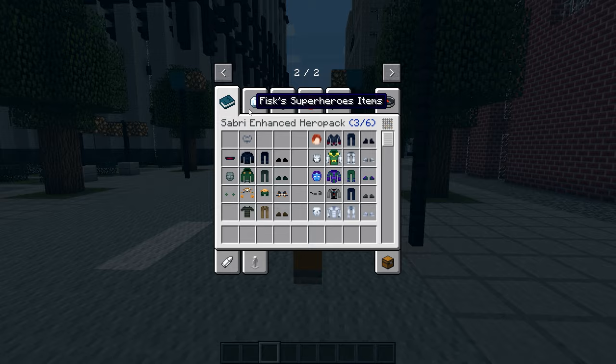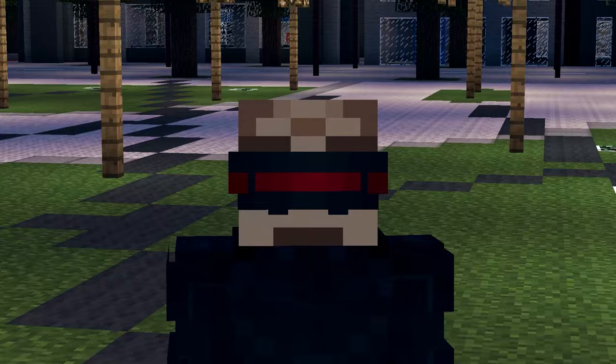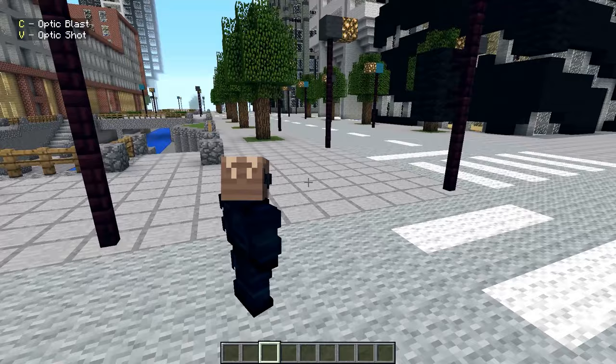Now let's go with the next character — and finally, Cyclops. I just re-watched the first two X-Men movies, one of my favorite movies of all time. We have Optic Blast and Optic Shot. Optic Shot works with the right mouse button, and Optic Blast is crazy because you can control the power of it. Let me spawn some mobs and I'll show you.